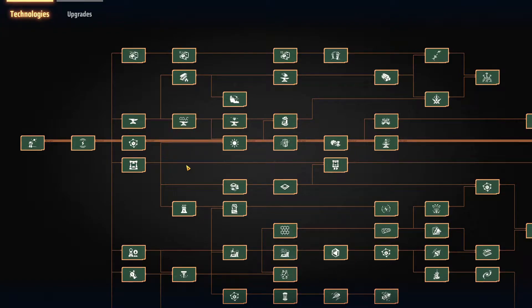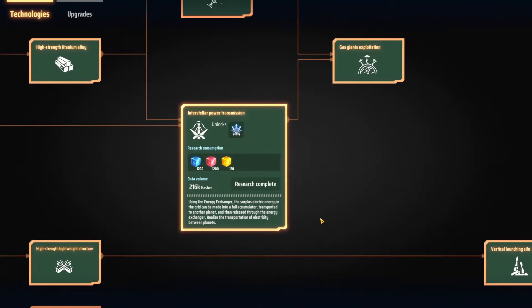First, a quick reminder that one lab has a research speed of 60 hashes per second. With that in mind, let's go to a tech here — interstellar power transmission — that requires 216k hashes to complete. So one lab is going to take 3600 seconds to complete that. You take the 216k hashes divided by 60, that gives you 3600. The game calculates it for you — you can see it in the pop-up: equivalent to a lab 3600 seconds workload.